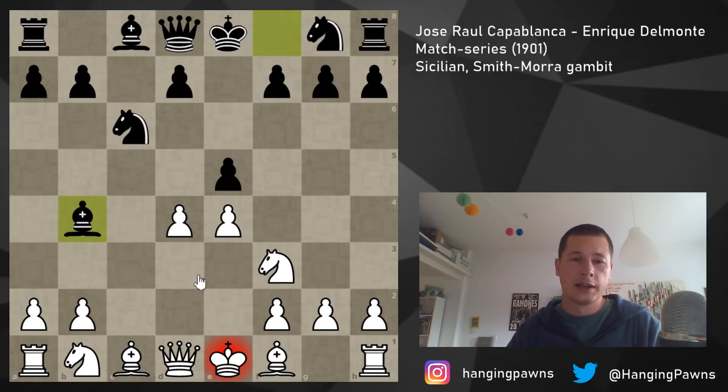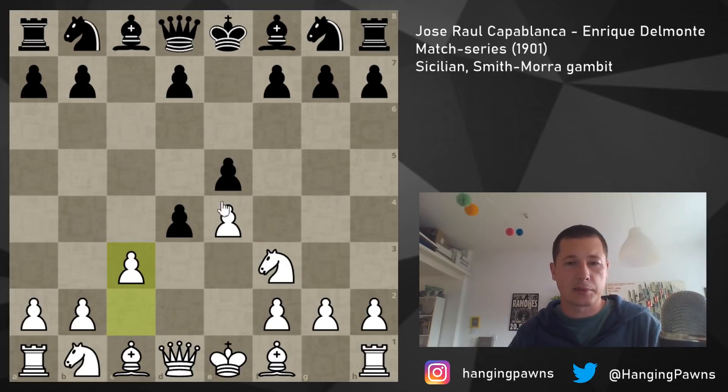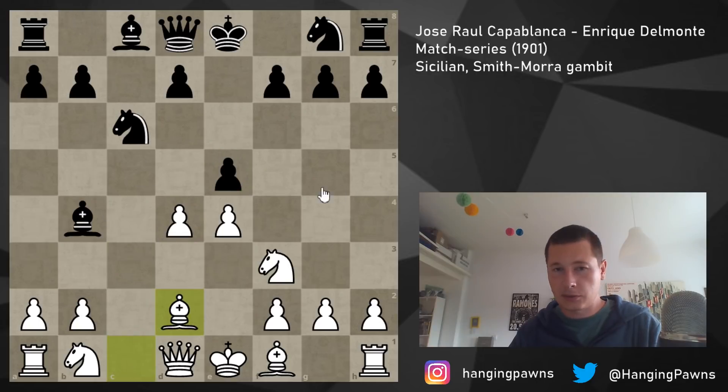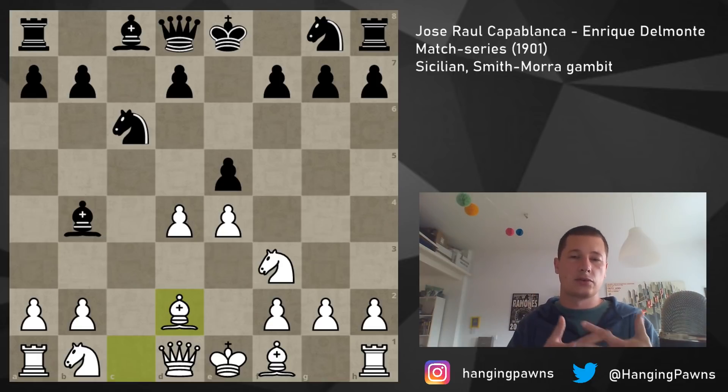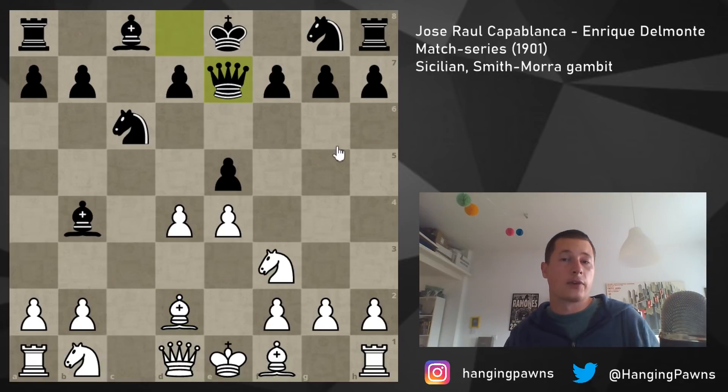Nothing much is going on, but here black makes the crucial mistake after which his game is hopeless. Before c3, black had a central bind. After queen to d2, white is threatening a strong bind on the position. This is the second instructive point: if your opponent has two connected central pawns and one is free to advance gaining space, you don't allow that. Black had to take — take the bishop, take the pawn, get rid of the central pawn mess — and preferably make the e4 pawn weak. Instead, he played queen e7.